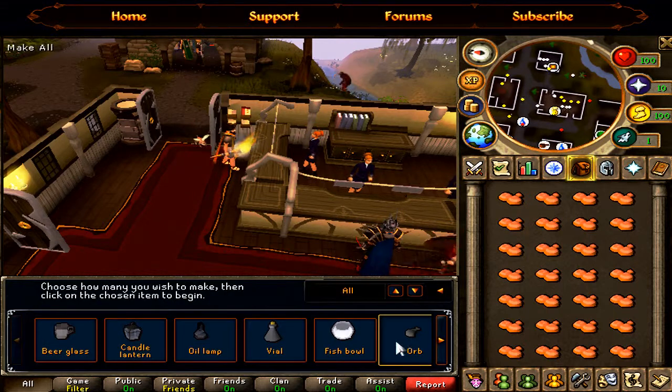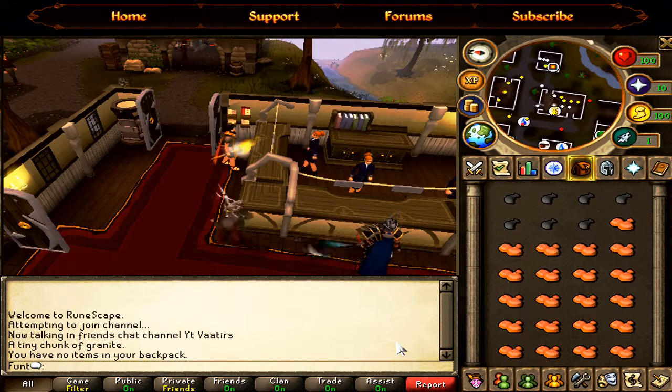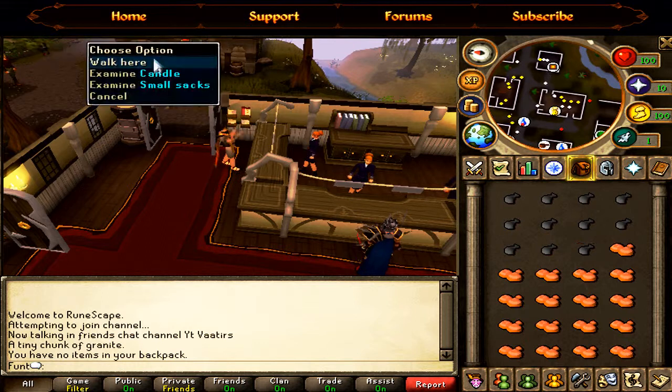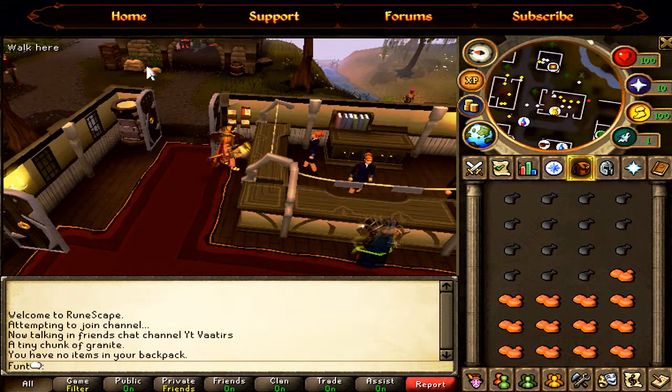I'm like 64 mining and I want to get 75 in about a week hopefully. Then I'll go get my other skills to 75, do another two levels at granite, then go to LRC and start making some money. I want to get juju mining potions because they can really help when you're mining at LRC, especially for a skiller. I'm actually looking at doing Herblore for that.